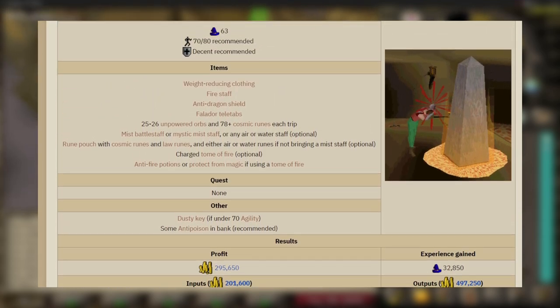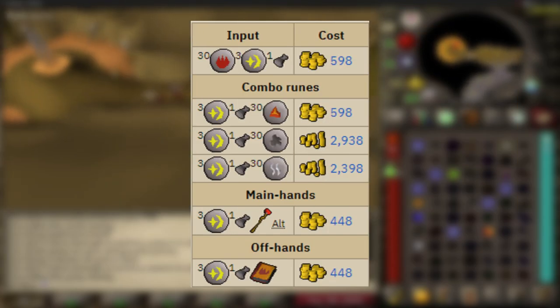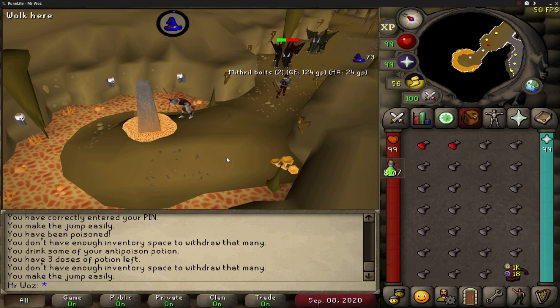Before I start, I'll go through all the requirements to make this money maker worth doing. Starting off, you need 63 magic for the charge fire orb spell, which requires 30 fire runes, 3 cosmic runes, and one unpowered orb — you can buy the orb at the Grand Exchange. Instead of fire runes you can take lava, steam, or smoke runes, a tome of fire, or any fire staff. The next requirement is at least 70 agility.